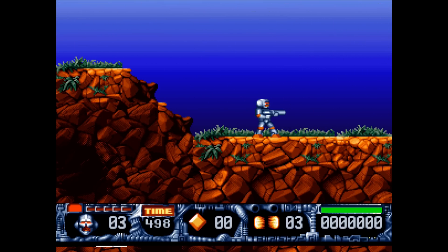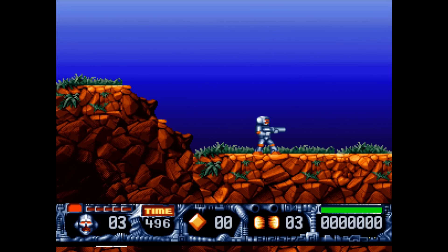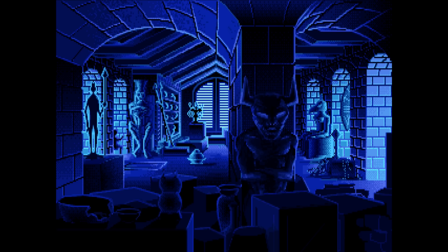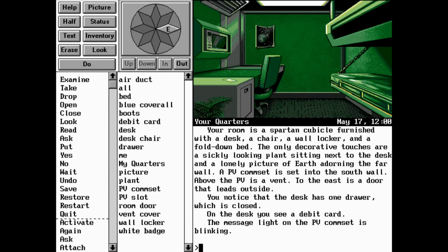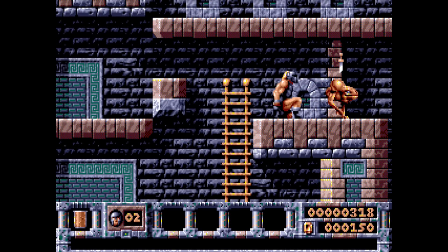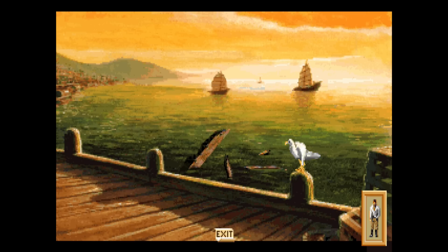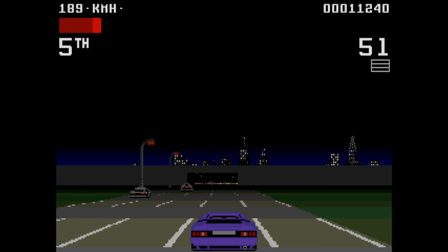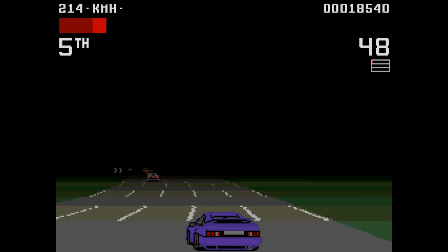For Turrican 2 we had to use the fourth memory option in the boot menu. Indiana Jones and the Fate of Atlantis worked fine. Gateway also worked without any issues. Gods worked fine. Heart of China worked fine. Lemmings running without any issues. Lotus 3 also works perfectly fine.